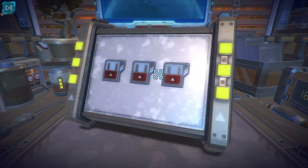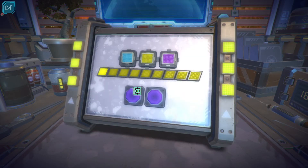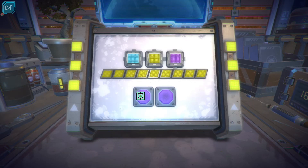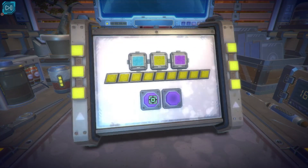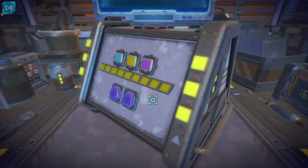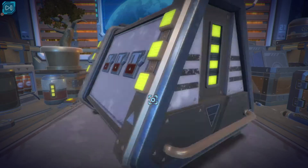Then we've got yellow, which was 8: 1, 2, 3, 4, 5, 6, 7, 8. And then we've had the red with 4: 1, 2, 3, 4. Well, I'm out of ideas. I am absolutely out of ideas. I have no idea what to actually do.